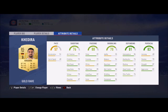CDM is going to be Khedira. Most of you are going to say he is bad, but pace isn't important at all in this game — and you've got good defending and good physical. Right center mid is going to be Alan — as you can see, an all-rounded card, just needs a little bit of shooting.